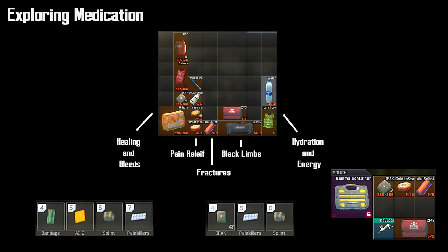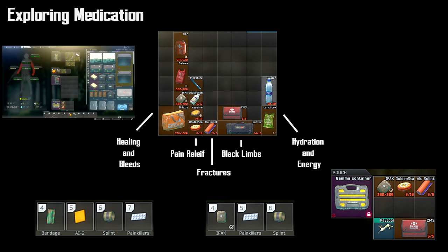The grizzly med kit is really more of a late game item, but it has a very good use early and mid game. You can use it to heal your character after the raid, and it'll work out to be more cost efficient. After the raid, if you're still injured or you died, go to your grizzly kit, right click it, hit heal all, and you're ready to raid again.